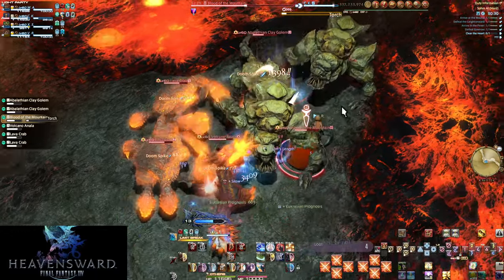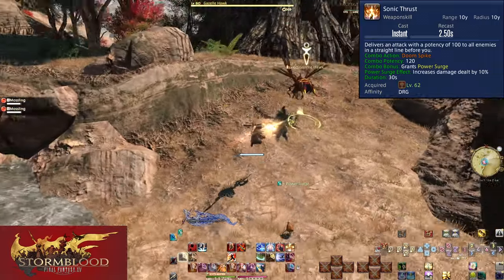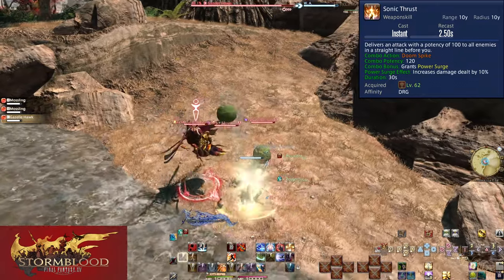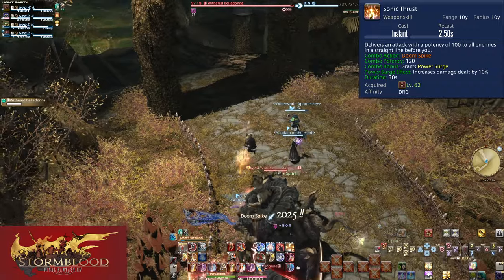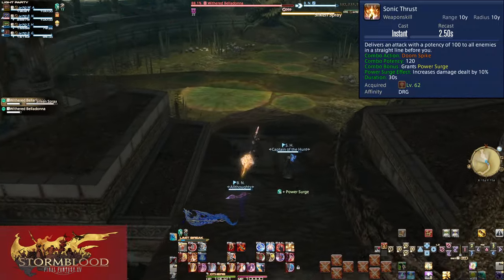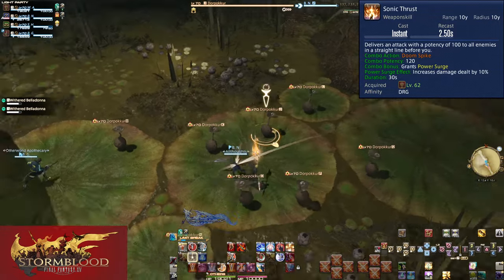Level 62, Sonic Thrust. We now have an AoE combo — it's no longer just Doom Spike spam. After Doom Spike, this does 120 potency to all enemies hit. More importantly, this gives Power Surge. You will still want to try and pre-apply Power Surge in wall-to-wall pulling if you can, but you can use your AoE combo instead. It can be frustrating to use single target attacks on moving enemies, and it's much easier to throw out AoE attacks just to get the buff going. Always make sure to combo Sonic Thrust for AoE.